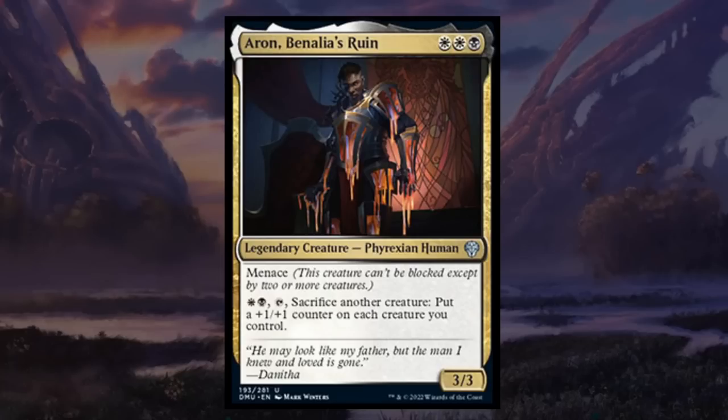Next is Arun, Benalia's Ruin — three mana for a 3/3 legendary Phyrexian human in black-white with menace. A 3/3 menace for three isn't too bad, and we can also pay one black and one white, tap it, and sacrifice another creature to put a +1/+1 counter on each creature you control. So we can sacrifice tokens to pump up the rest of our team. Black-white cares about going wide and sacrificing, so this fits perfectly. It could be taken early to build around and gets a B.